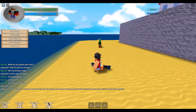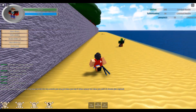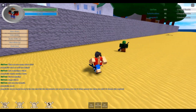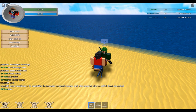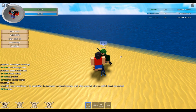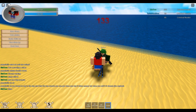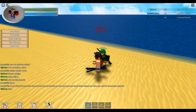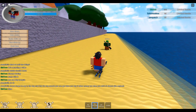Next up we have ourselves the Kilo Fruit, and I am going to be using our friend Gio, aka Scott, here to demonstrate it. Alright, here we go. We need to compare the regular punch with that. So that was 200-something. So it's double the damage. Neat.